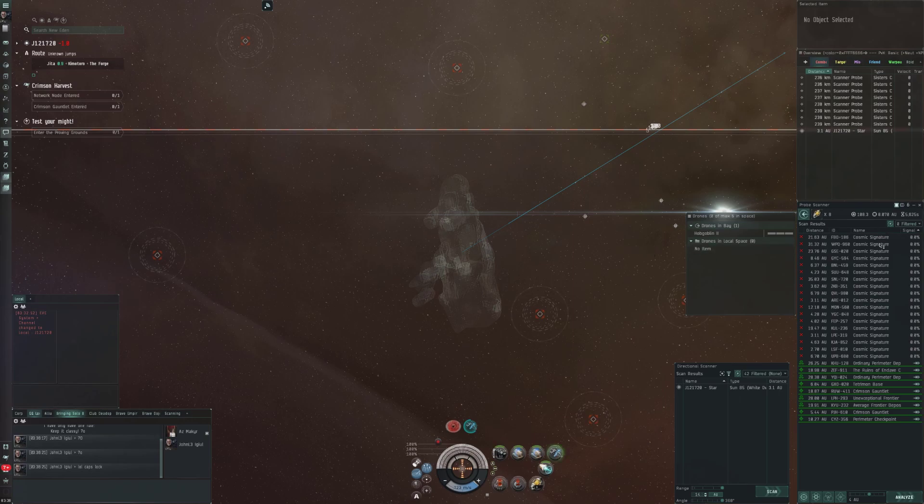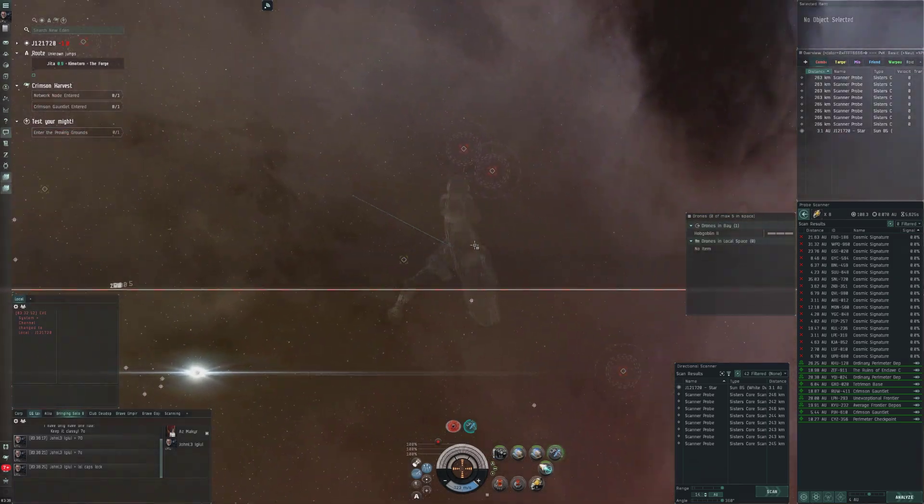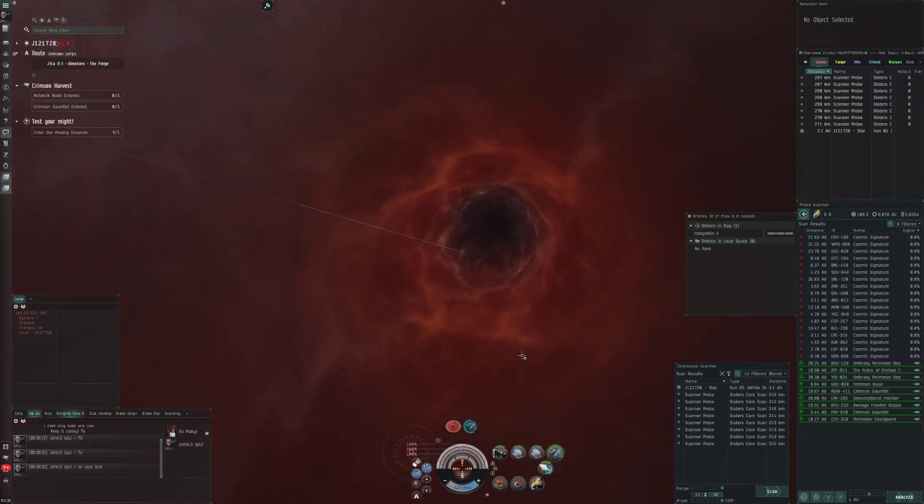I did jump into this one - there's a bunch of signatures, so maybe we'll get lucky. There's actually one of each down here for the combat one. Currently we're in J121720, and it's a very cool system. It has a black hole in it - Class 2. It looks like 44% ship velocity bonus, 4% maximum target range, 22% bonus in missile velocity, and 44% missile explosion velocity, but you do lose sensor strength and ship agility.